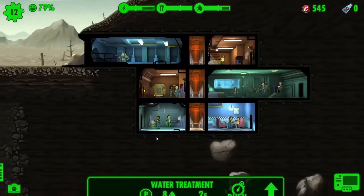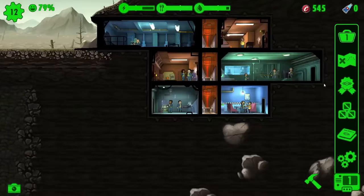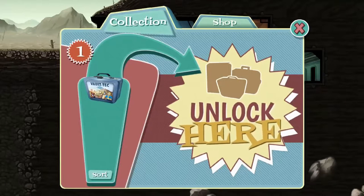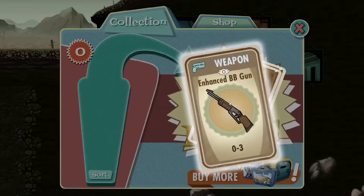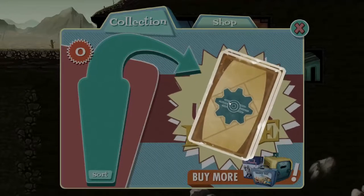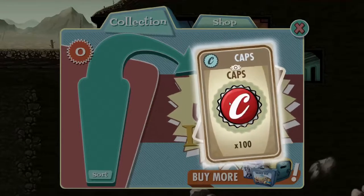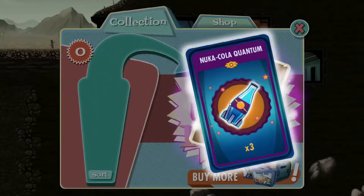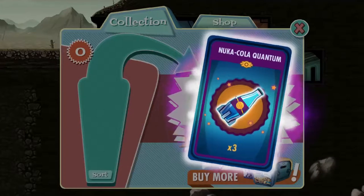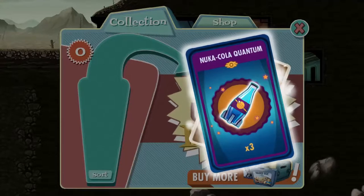That's completed. Now where's my lunchbox? Let's see what we get — a not-very-good gun, a magnifying glass, 100 caps. Oh my goodness — purple! Nuka-Cola Quantum, three of them. That is fabulous — brand new item, and it's purple. I do like the little effect when that came out.